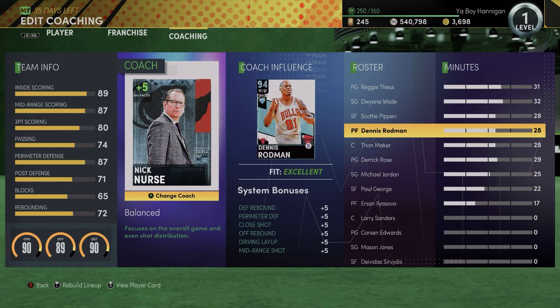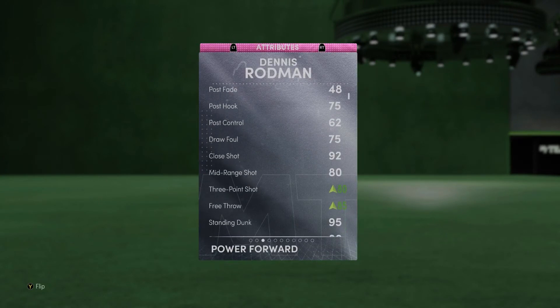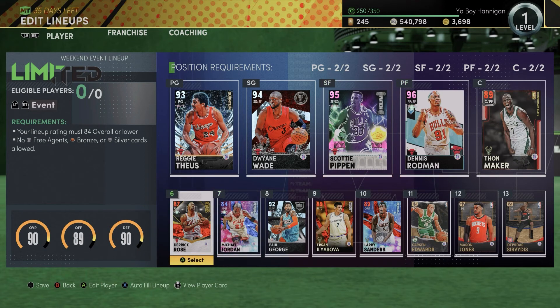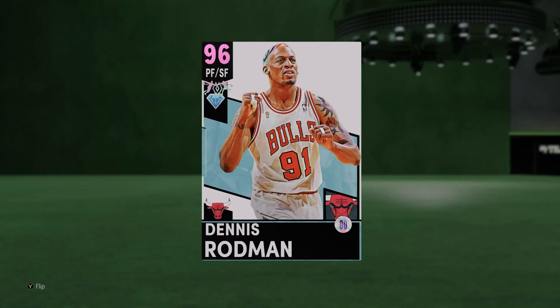I highly recommend using Nick Nurse as your coach for Dennis Rodman — he'll be getting more driving layup, close shot, perimeter defense, and mid-range shot boosts. Rodman is really, really good, and if you have him and Scottie Pippen I'd actually recommend running these two as a duo. That's a sneak peek at tomorrow's video. If you enjoyed this video, leave a like, and if you're new to the channel make sure to subscribe for more NBA 2K MyTeam content. Hope you guys have a fantastic day, stay safe!